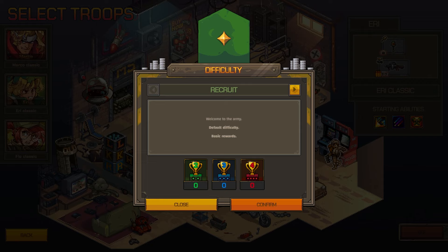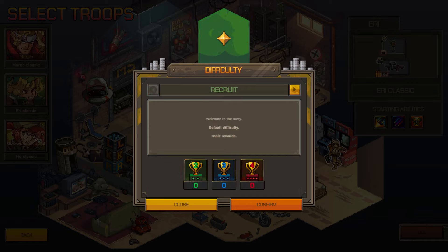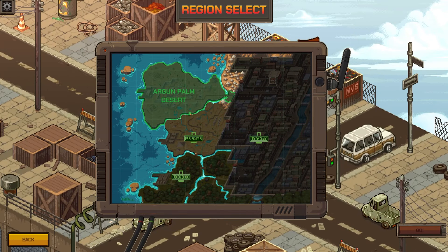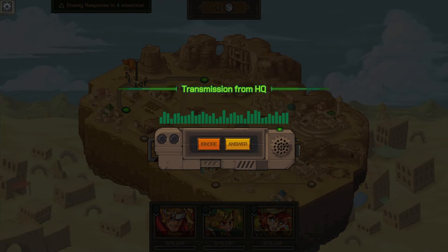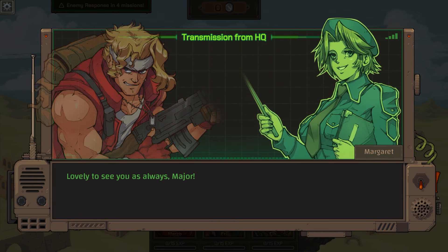Next mission. Difficulty: recruit. Can I increase it? More challenging, slightly greater reward - cannot do it yet. Unlock this campaign after completing a run of any length. So we gotta do recruit first. The basic reward screen shows what we get.